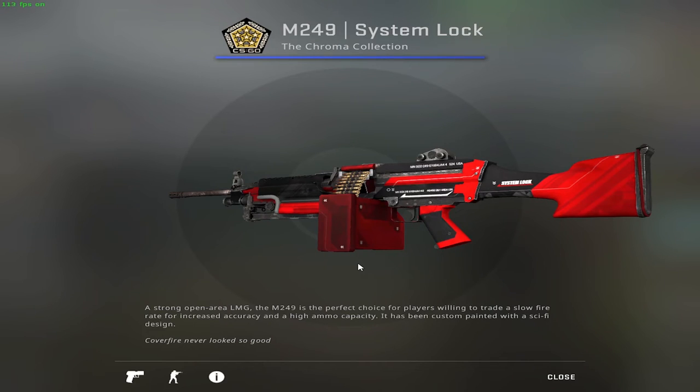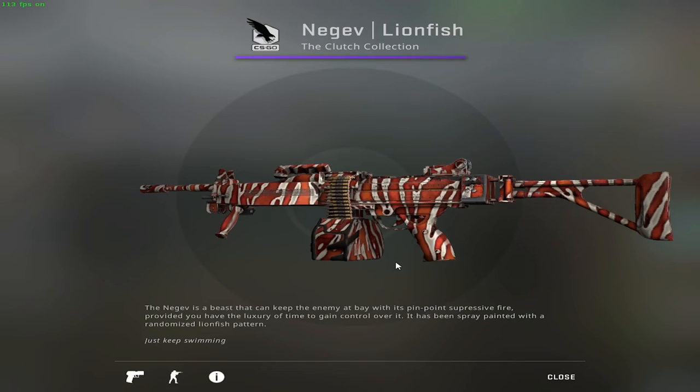I got no idea why I brought this up — I still ask myself if I want to delete this from the video. The thing is it has a lot of red. I know people don't use it, or if they do it's to troll their teammates. Anyway, here is the M249 System Lock in Minimal Wear condition. The last one to make the list is the Negev — of course it had to be the Negev, we need to have a strong finish.